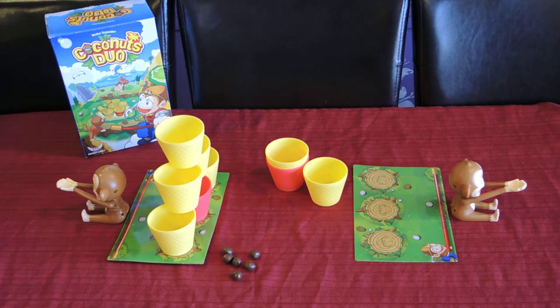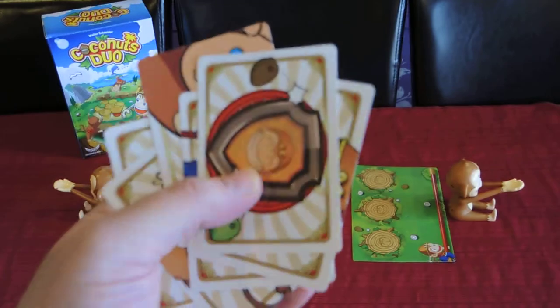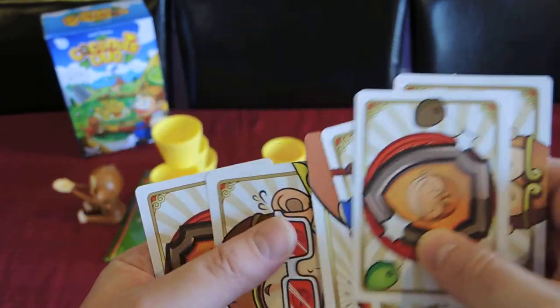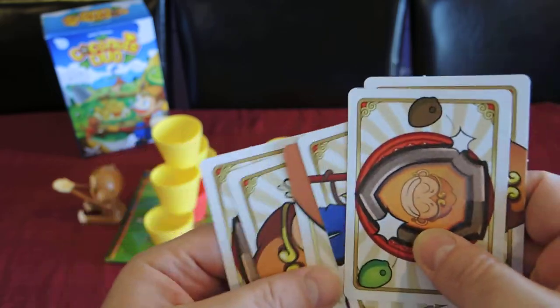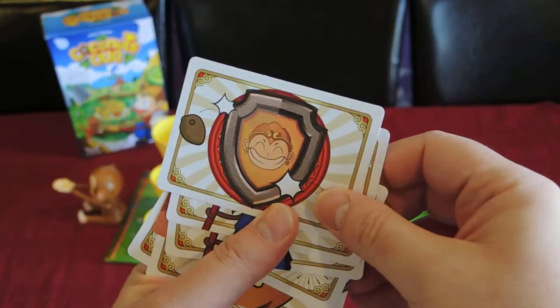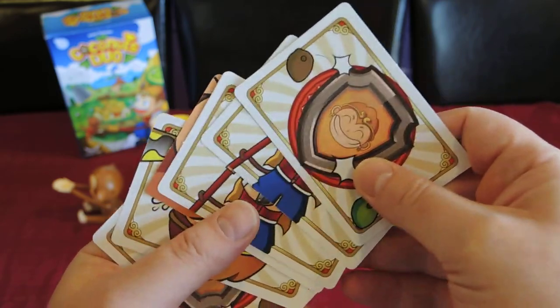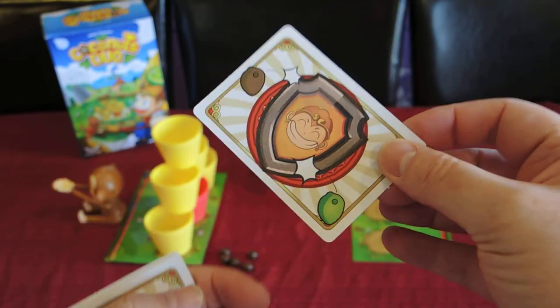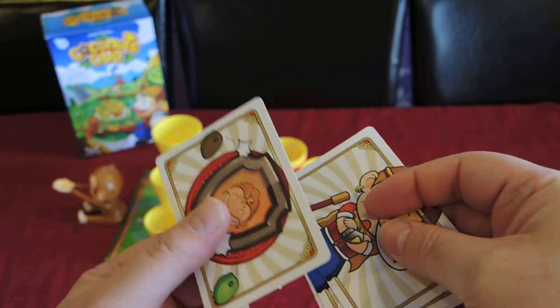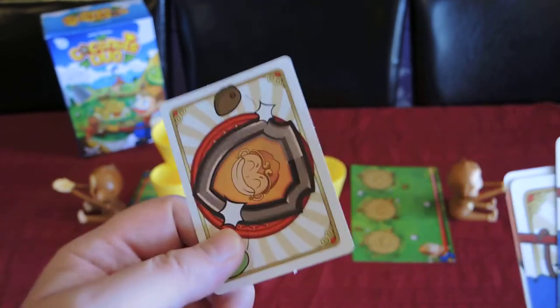The game also comes with what it calls magic cards, which let you do certain actions. I have to be honest — I have four kids and we've played but never had the will to use the cards; they felt like a distraction, even though they could be fun. At the beginning, each player draws two cards randomly. For example, one card lets you place it on a cup before your opponent shoots, blocking them from acquiring that cup. Once you use the card, you discard it.